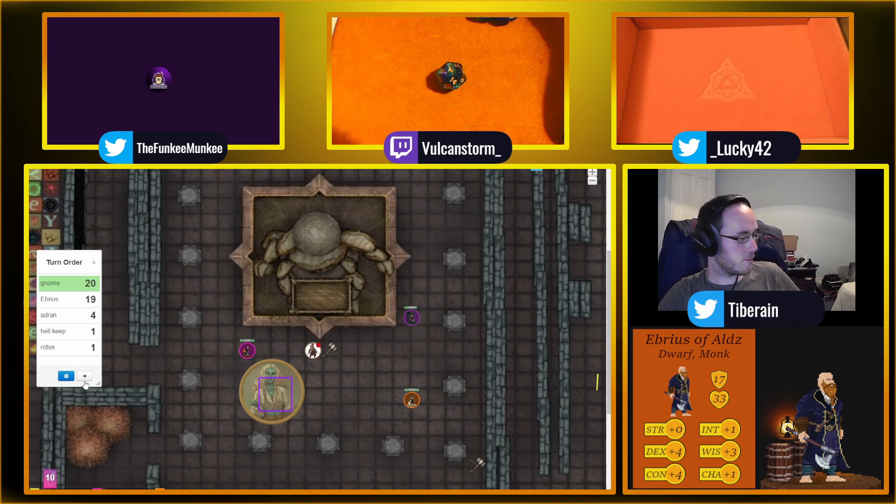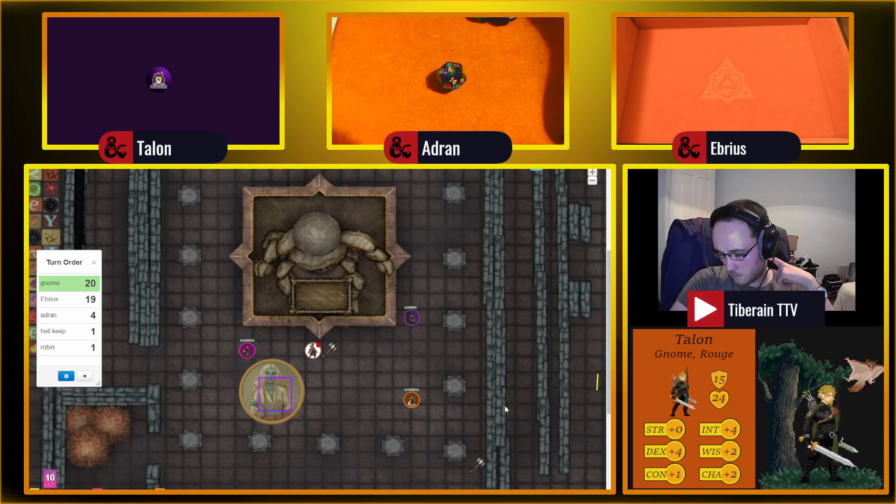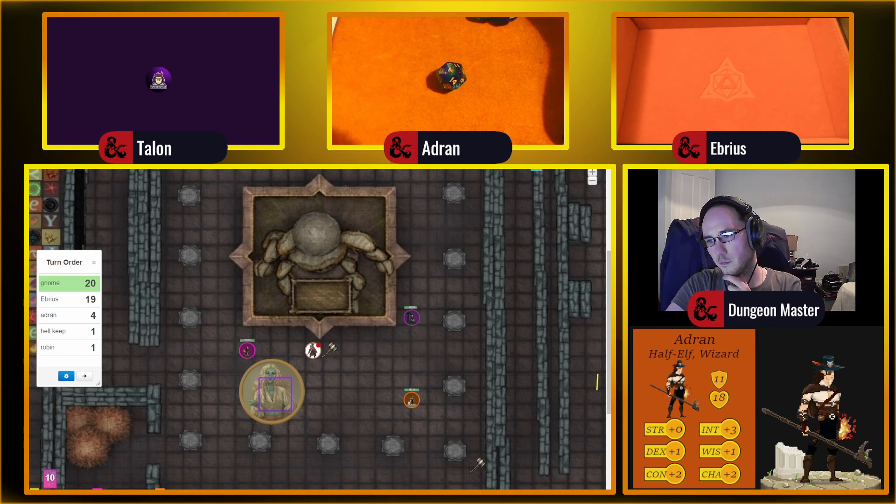I'll try shooting again. 14 plus my Dex bonus is 18 — 18's a hit. You get sneak attack damage as well. It's an extra 2d6 at your level — let me double check. Level 3 is 2d6, you're right. Level 5 is 3d6.